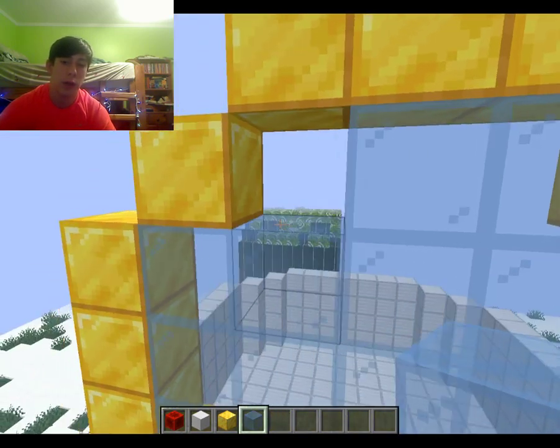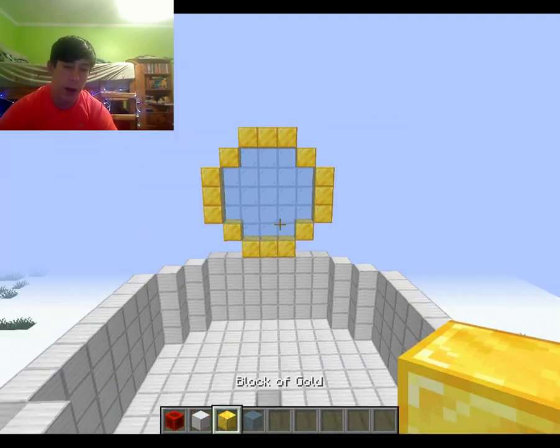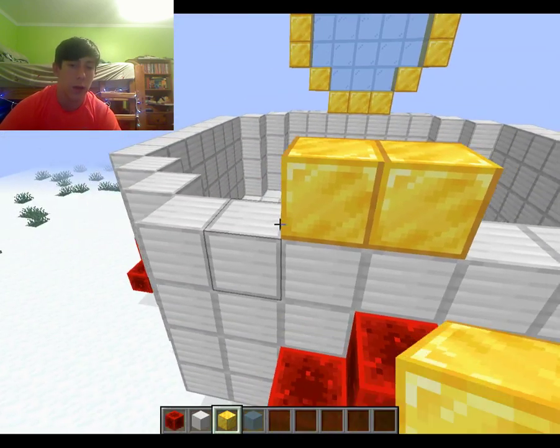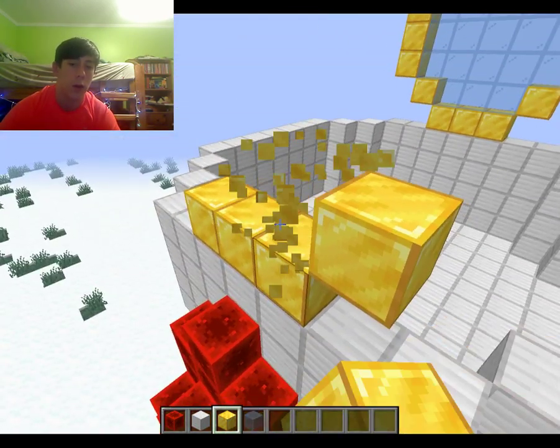But I'm only going to make the window on two sides. So there's one window over there, and I'm going to fill it in with iron. I'm not just going to leave it like that — that'd be dumb.